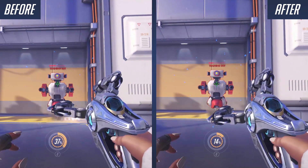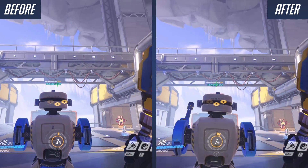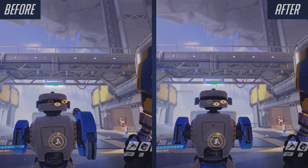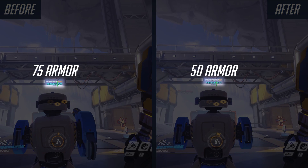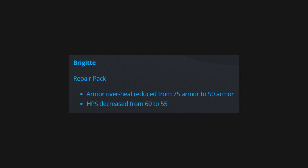Next up we got Brigitte, who's had two changes. The first one is to the repair pack - armor over-heal reduced from 75 armor to 50 armor. So that little bit of extra armor that you used to put on top of the health has been reduced if they were at max health. You can see the difference in the amount of extra armor bars on the HP - each bar is 25 HP, so it's 75 before and now it's 50. Quite a significant nerf as it's 33% less armor, and I wonder how much this will actually change Brigitte's pick rate.